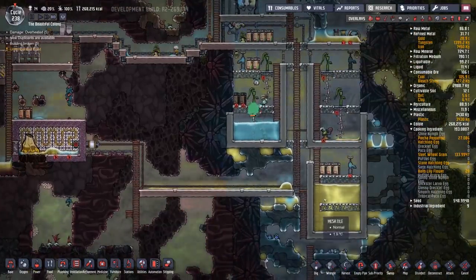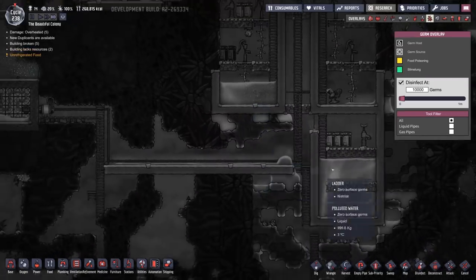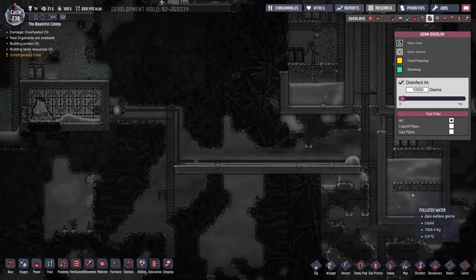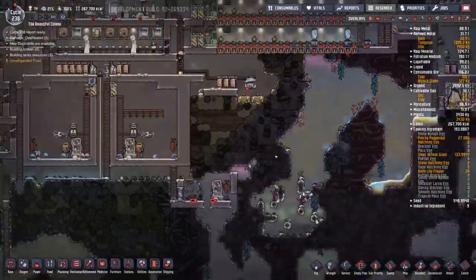Hey, we're dropping that down too — that's excellent. How are the germs in here? Just a little bit of food poisoning, not too bad. We have more food poisoning in here than we do in there. Okay, whatever — it'll work.